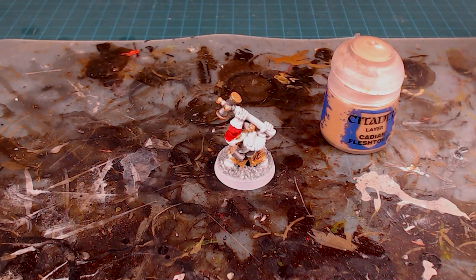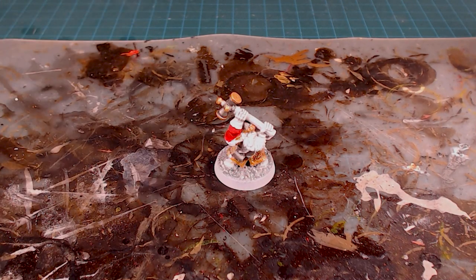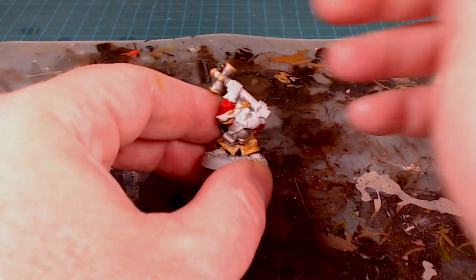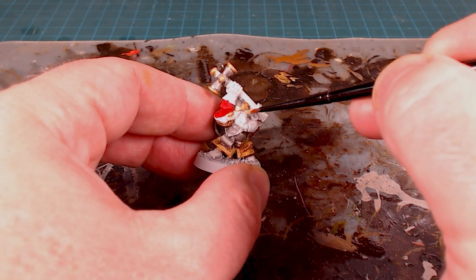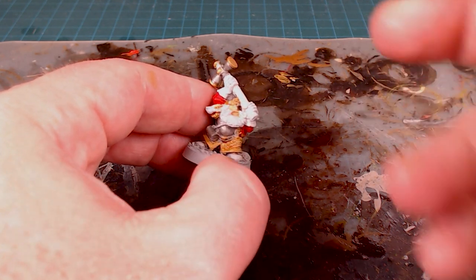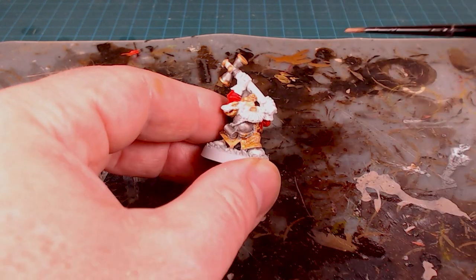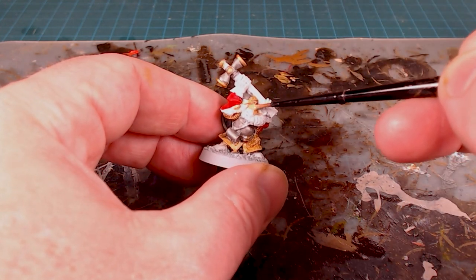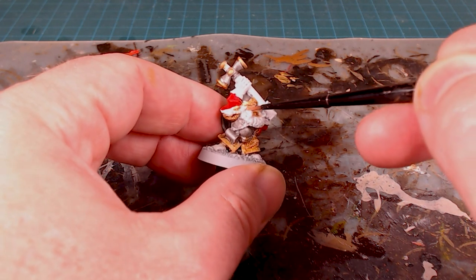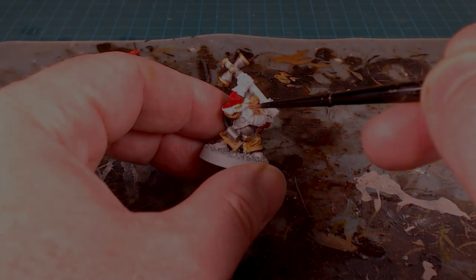Next we're going to use Kislev Flesh Tone and just do the flesh components — super simple because most of our guys are covered up. Make sure your paint's a little bit on the thin side so you can just go in and blap it in. I'll do the face, nose, and mouth. My paint is a little thinner so it shouldn't clog up the details as much. I'm going to be coming in with the beard colors immediately after, so if you get a little bit on the beard that's totally fine.